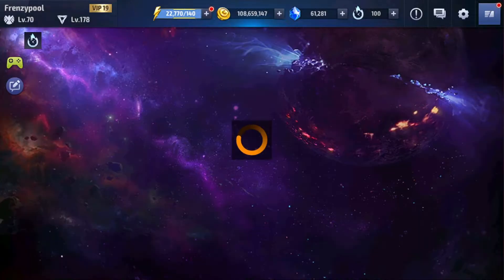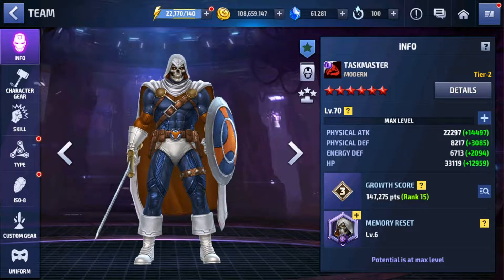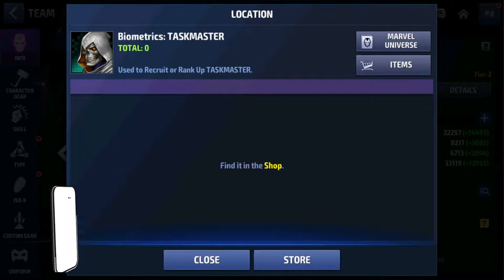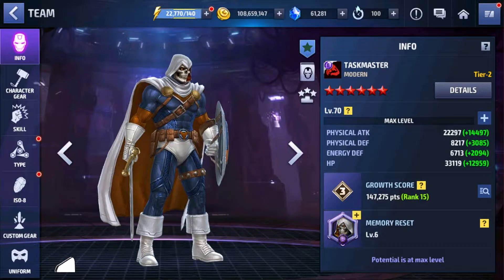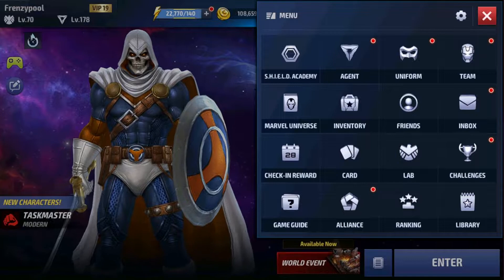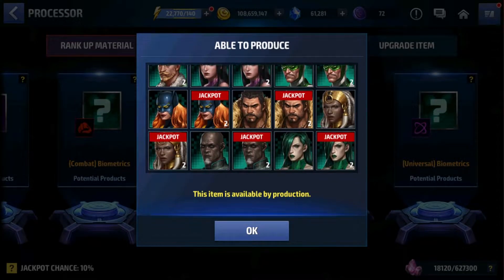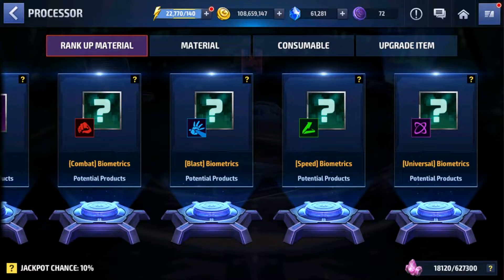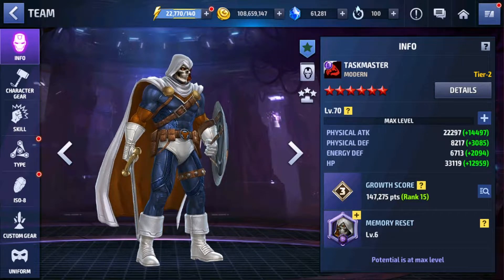Now the last character we're getting is Taskmaster. He has been in the game for a long time, popping up in the battle world, and finally he's here. Taskmaster is a combat character and he is also a free character — his biometrics are available in the shop. I confirmed in the Shield Lab that both Viper and Taskmaster biometrics are available there. So we are getting both these characters and can use biometric selectors for them. Two free characters!